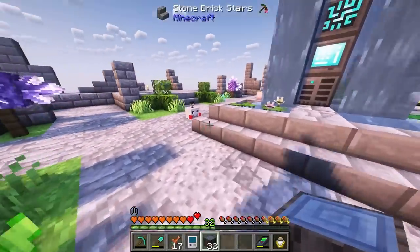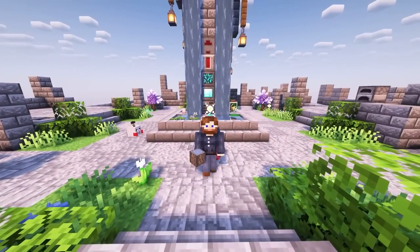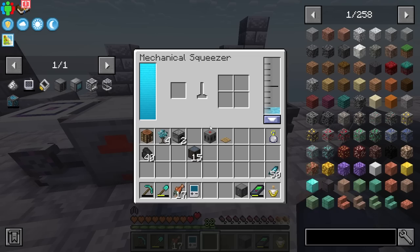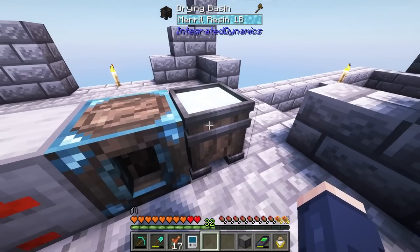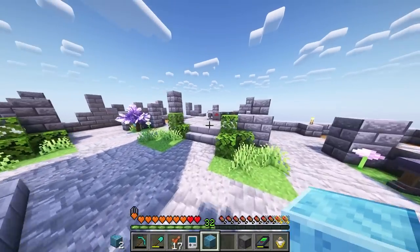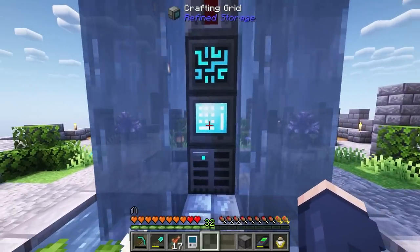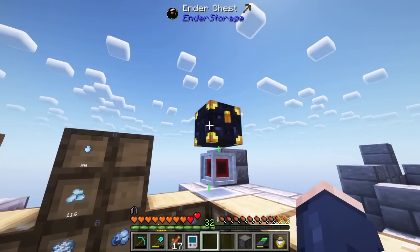With all of this stuff, we should be able to upgrade our squeezer today and get ourself a mechanical squeezer. The mechanical squeezer is what we're going to use to automate the squeezing of our blaze powder, and that is going to be a good way to get lava. Lava is very important, and having an automated source of lava is going to be tremendously helpful throughout our playthrough — not only for normal use, but for power. This should be self-supplying so long as our system here doesn't get backed up.